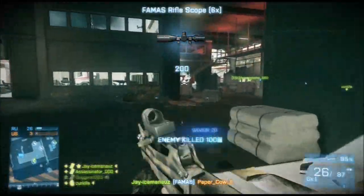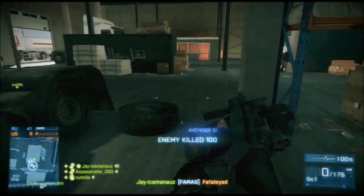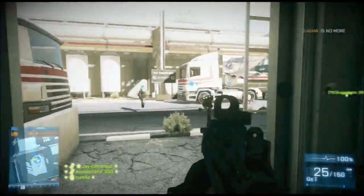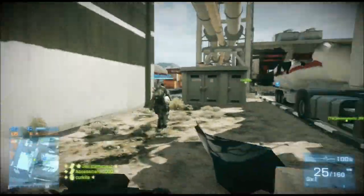The other thing that can be a detriment is the 26 rounds in the clip. Obviously, most other assault rifles have 30, but the thing is the 1,000 rounds per minute can take down people very quickly. The one thing I will say about the FAMAS is that you must get your shots on target, because if you miss a couple of shots, you will be in trouble.